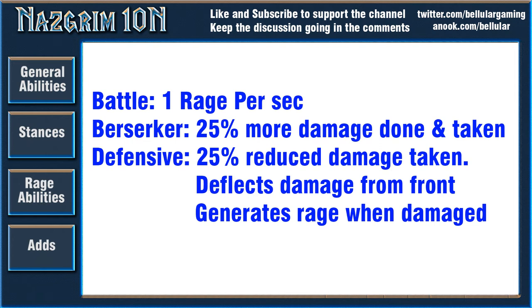I could see maybe using Heroism for the first Berserker Stance and then stacking healer cooldowns for the subsequent ones. It does seem like something that could take down a lower-geared or ill-prepared raid. The next and final stance is Defensive Stance — he reduces all damage taken by 25% and deflects damage from the front. When he takes damage he gains rage, so you really need to be careful not to hit him too much, or the rage will increase to where he can use his big scary abilities. This is probably the time to focus on adds.